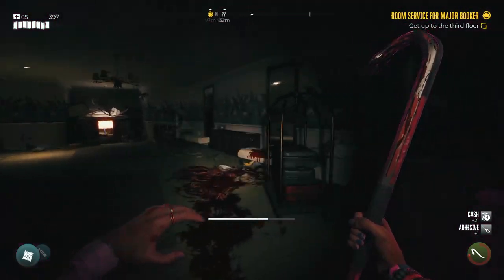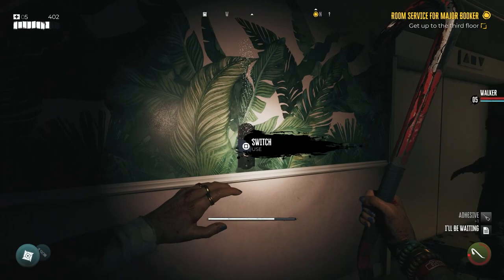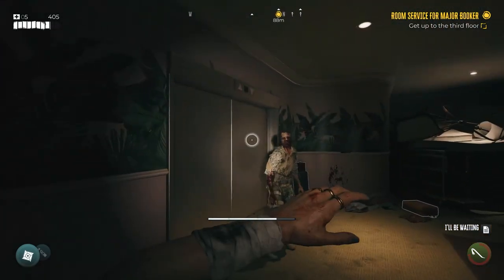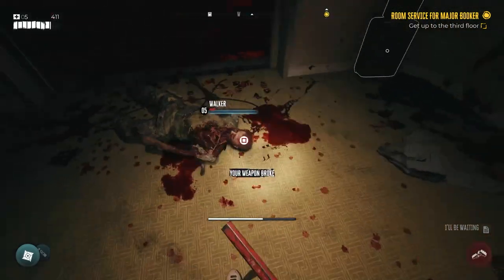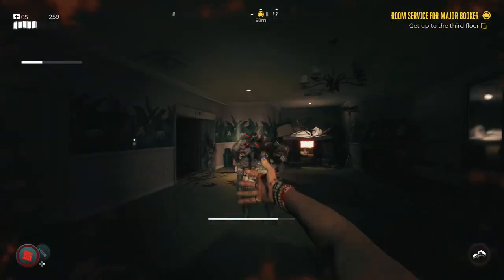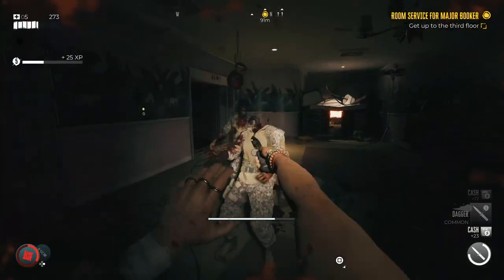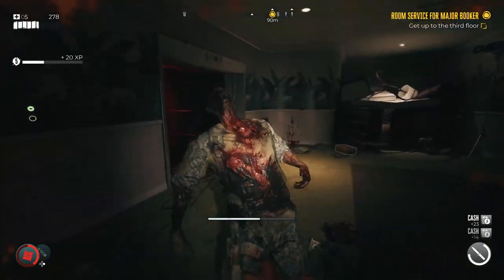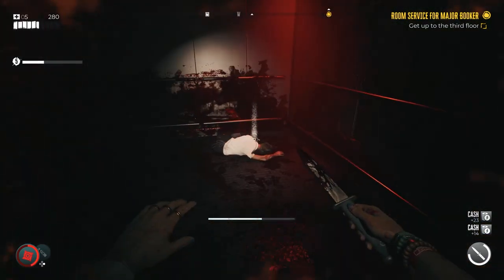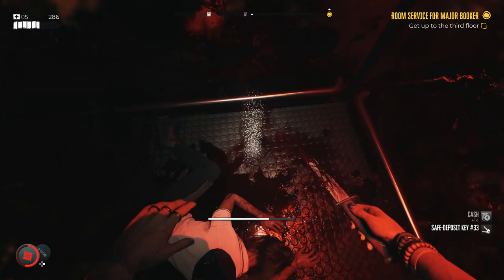The next safe deposit key is found on the second floor of the hotel. You'll approach an area that looks like this, and you'll see a walker banging on the lift. Next to the lift is a note saying "I'll be waiting." If you pick that up, then you can press the button inside and it will open the door on the right. But there'll be a few zombies in there that will pour into the room, so you'll need to take out all of these guys first. Once you've cleared all the zombies out, go into the lift that they just came out of, and you can find a safe deposit key in the corner next to another dead body.